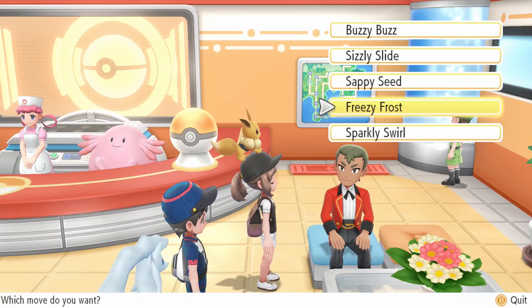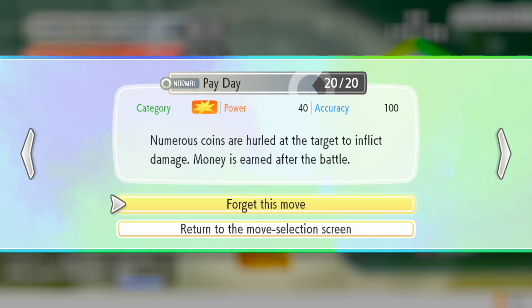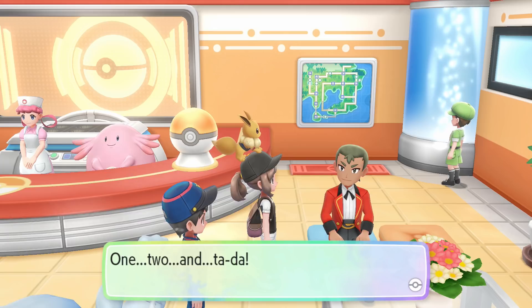Let's teach Eevee some marvelous moves — Sizzly Slide and Sparkly Swirl. You want me to get rid of Glitzy Glow and Payday? Get rid of Payday first. I like the Payday joke, but look at the price of the extra Joy-Cons though.